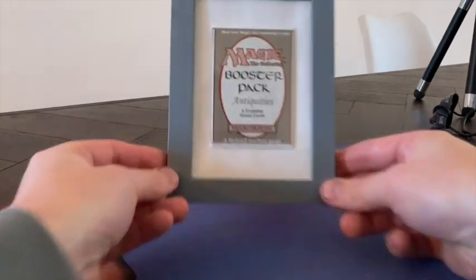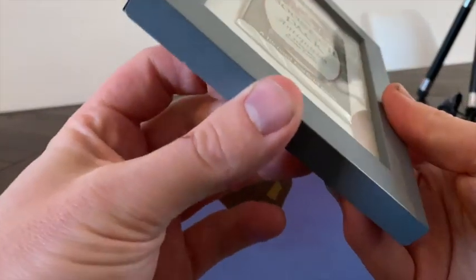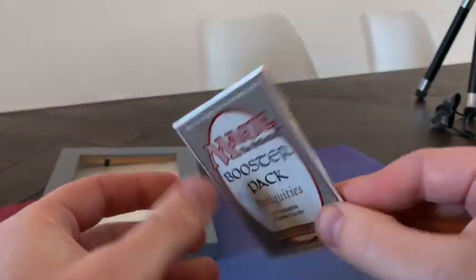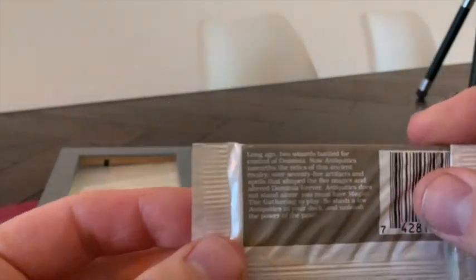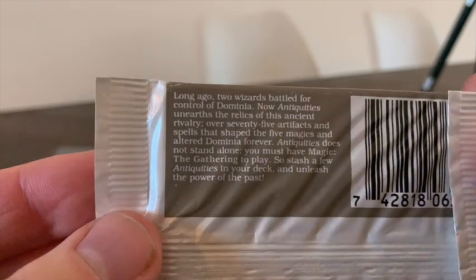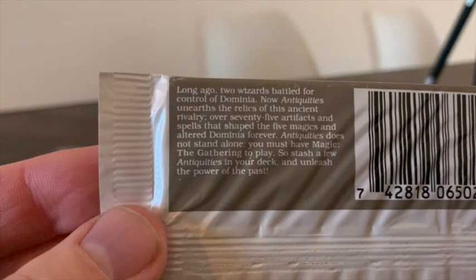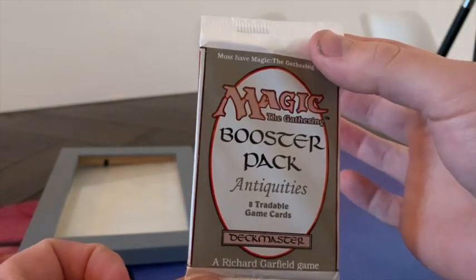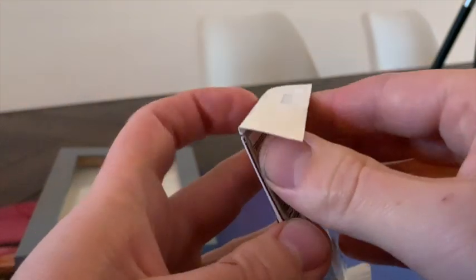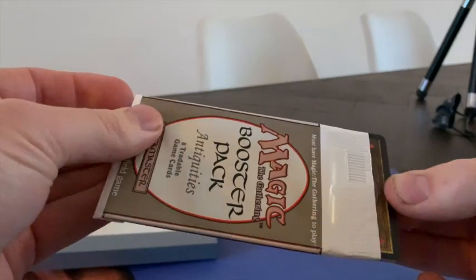So there we go. Exciting to see what will be in this pack. I've never been at an actual opening of this, so this will be a first time here as well. This is Robin taking it out of the frame. I fast-forwarded it a little bit because it took a while to take it out. And here is the actual booster pack. Let's look at the story on the pack. It says: 'Long ago, two wizards battled for control of Dominia. Now Antiquities unearths the relics of this ancient rivalry — over 75 artifacts and spells that shaped the five magics and altered Dominia forever. Antiquities does not stand alone. You must have Magic: The Gathering to play.' So they're explaining it's not a standalone set — it's an expansion. And Dominia is the old name of Dominaria. I'm going to switch to the original audio, so you'll probably hear some Dutch and the authentic responses. Enjoy this opening of Antiquities.